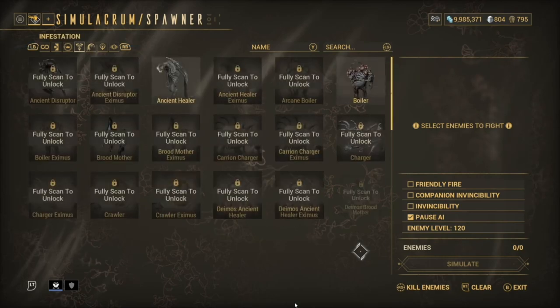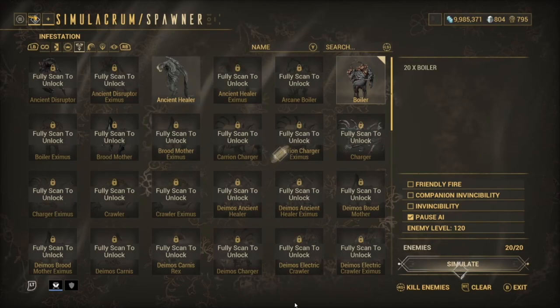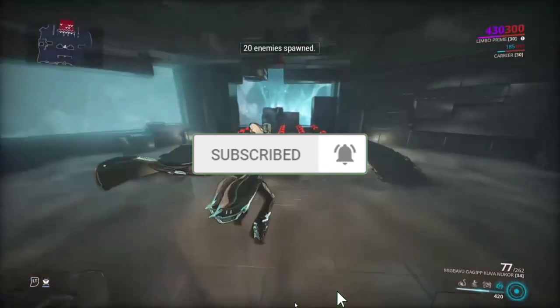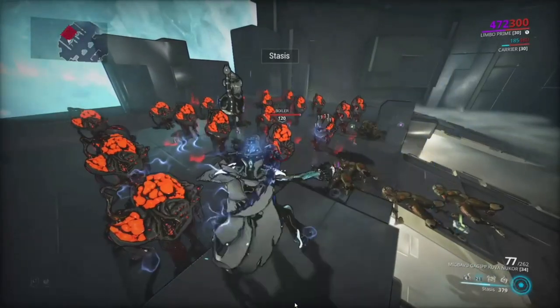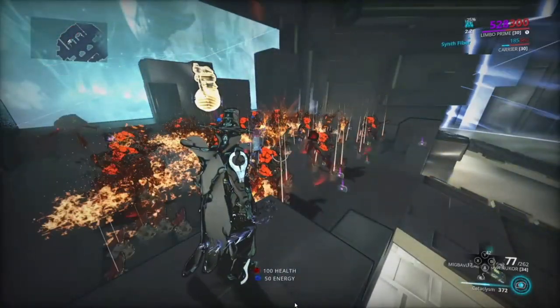Now we'll try against Infested — we'll get some boilers. You'll see a lot of difference. We'll do the exact same thing: throw the balls out and wait for them all to get attached. You see here they're all attached — press 4 and they're all dead.